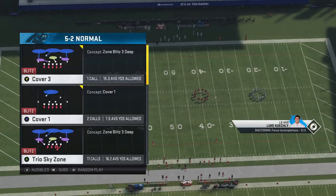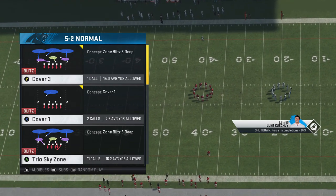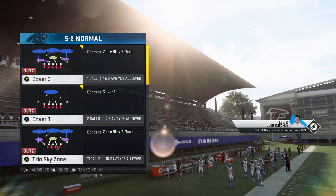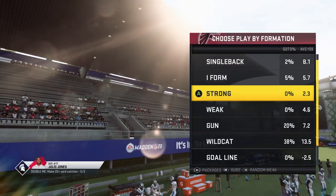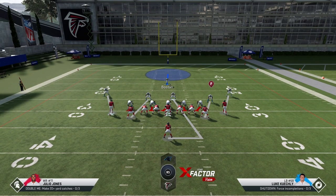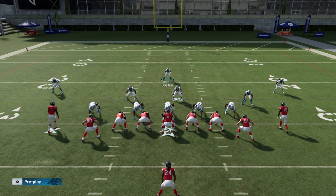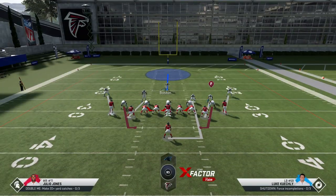Since this playbook doesn't have the 3-4 Bear, it has a pretty good replacement in the Cover 1 out of the 5-2 Normal. Let's pick that on the offensive side with random run plays. This is a really good replacement for one of my favorite run defenses — the Cover 1 QB Contain out of the 3-4 Bear.